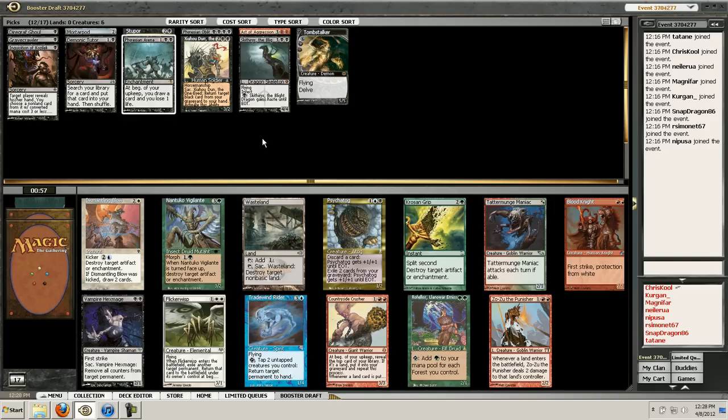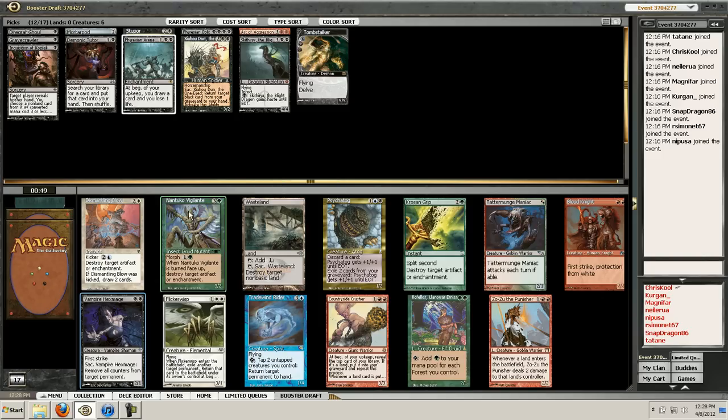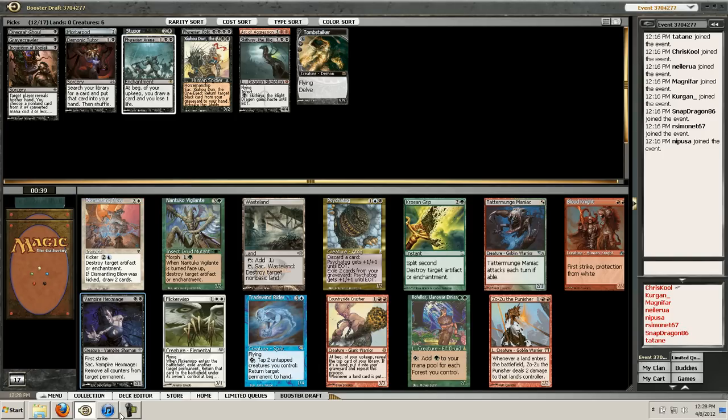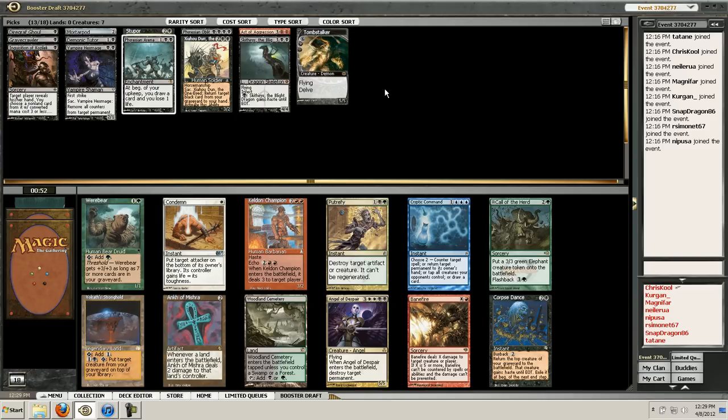Okay. I'm happy taking a Hexmage. Wasteland is really the only other card that I see myself playing. I just don't have any removal yet - that's kind of concerning. There's no real removal in this pack, but there's a disgusting utility creature and some annoying aggressive stuff. Rafiq seems pretty sick. I think Volrath's Stronghold is the pick. I guess I could look at Ankh too, but I like Stronghold.